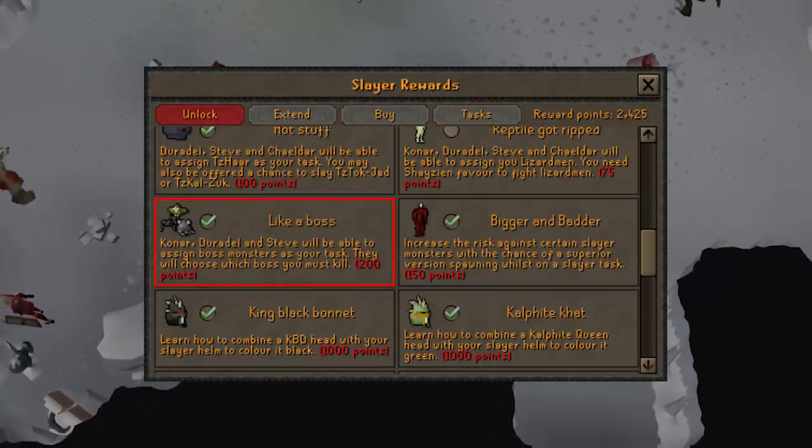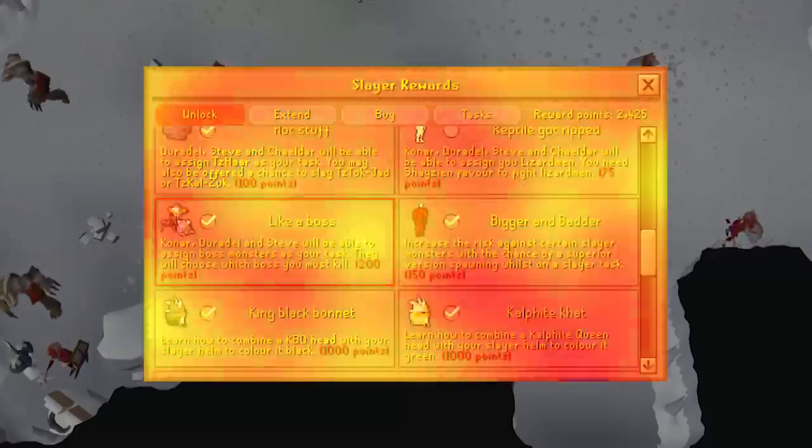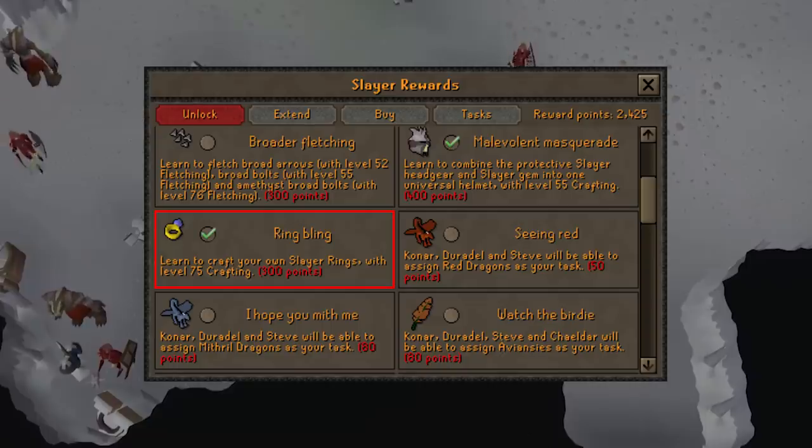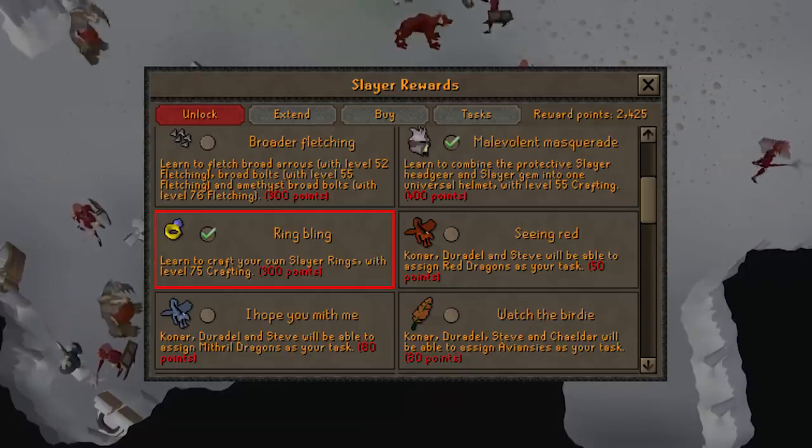The next unlock is Like a Boss. If you are over level 100 combat, I suggest getting this if you want a little bit more money out of your slayer tasks — it will allow you to do boss tasks. The last must-have is the Slayer Ring. This is more of a convenience, but once you are 75 crafting and have this unlocked, you can craft your own slayer rings to teleport you to slayer locations more conveniently.